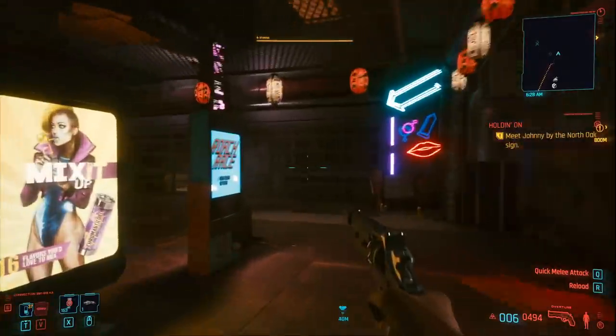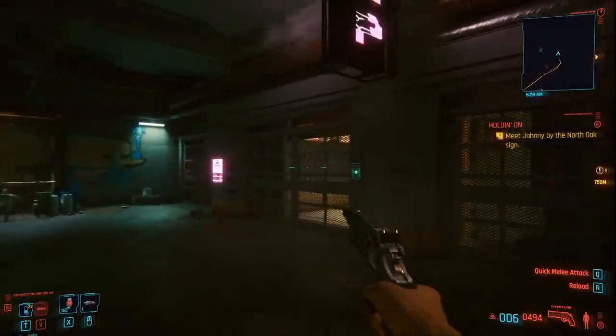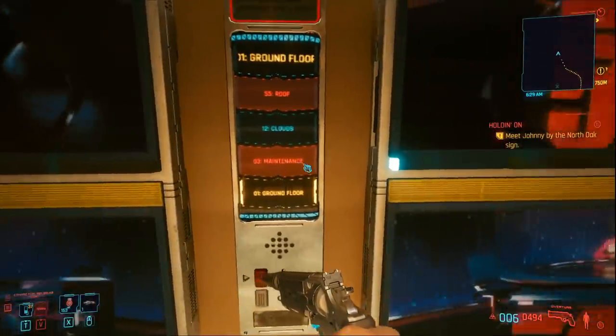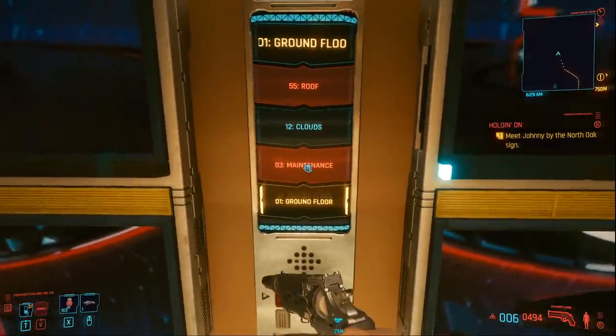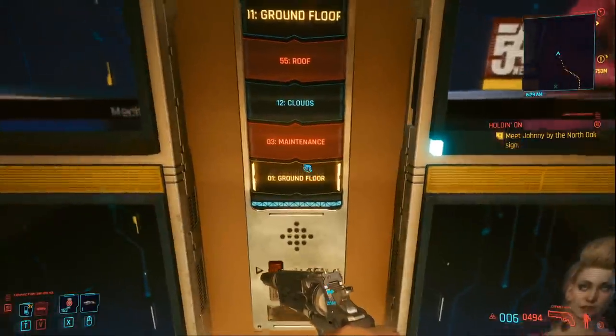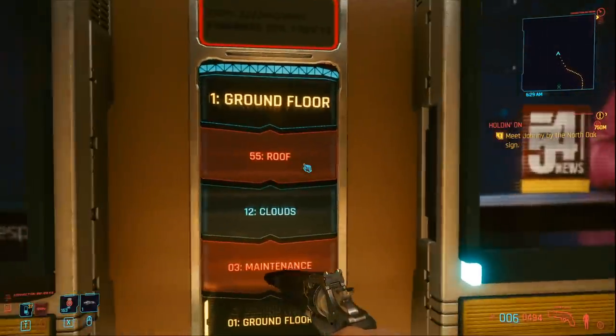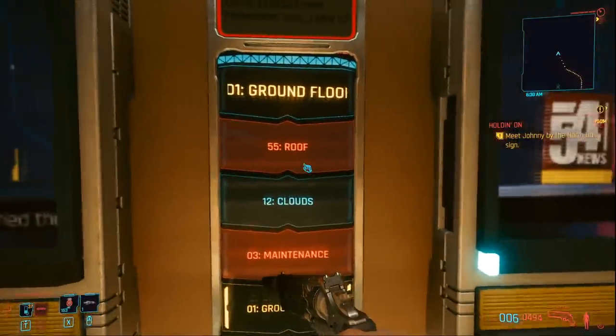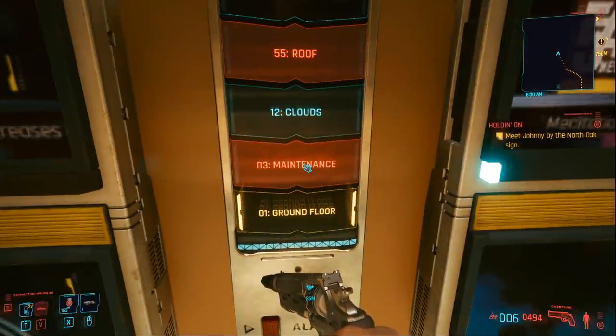I'll show you the quest in a moment without actually spoiling the storyline for you guys. You have to take the elevator with the team up to the maintenance area and then from there you'll be able to access the roof. But after you've done the quest the maintenance and roof areas will be out of order, so you can no longer access these areas and therefore you would have missed the katana. You really do need to get it during the quest.